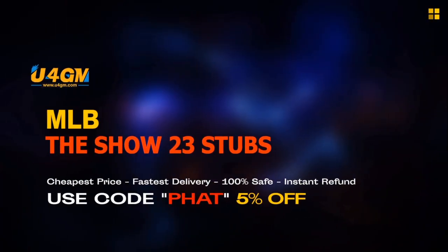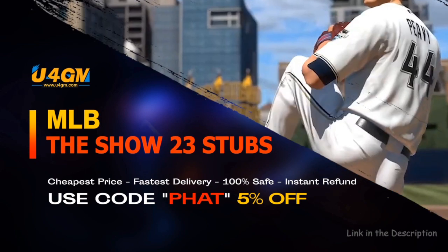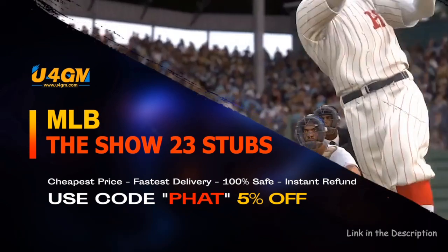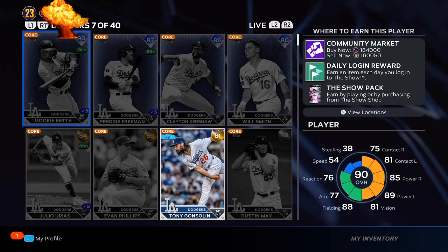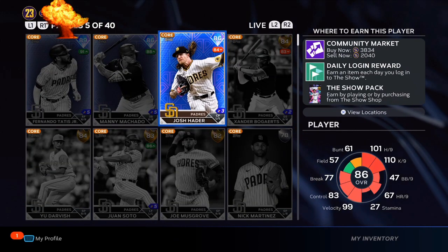The fastest and easiest way to complete collections, get the best cards in the game — 23 stubs, u4gm link is in the description. What's up boys, hope you had a great weekend. Hope you guys took advantage of the gold exchange and made tons of stubs.